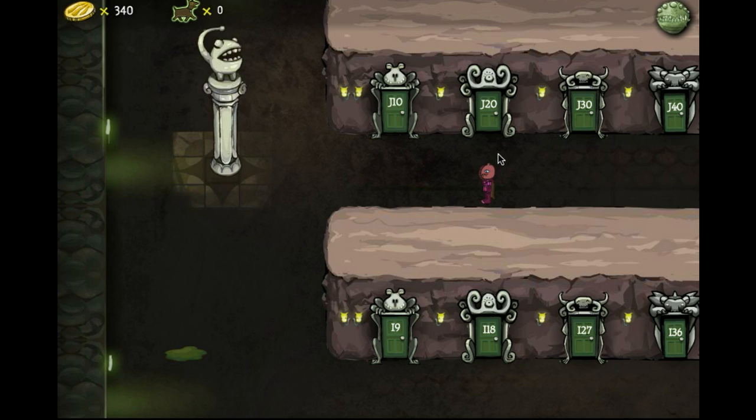On to the second easter egg — it's a monster door. If you walk around in the first room and just look around, you'll find a door. If you walk up to it, a fish will pop out. Then walk away, and it'll go away.